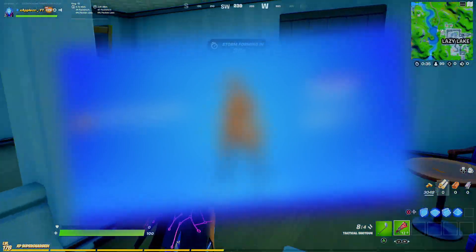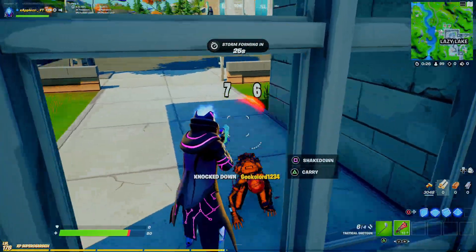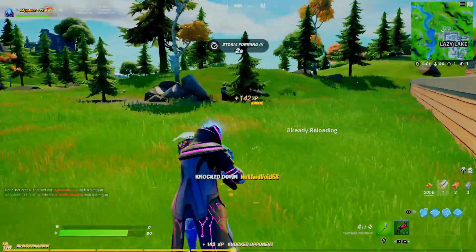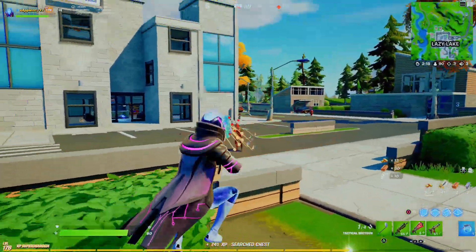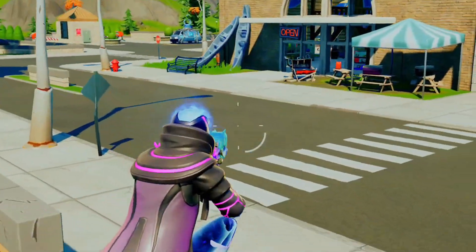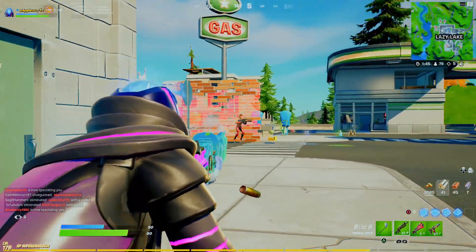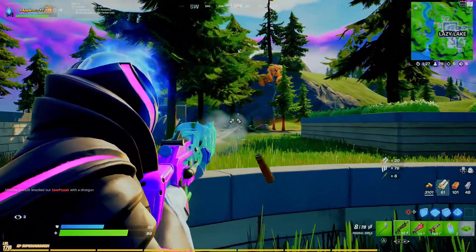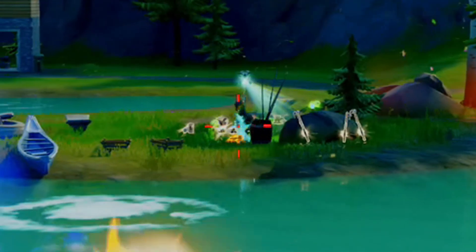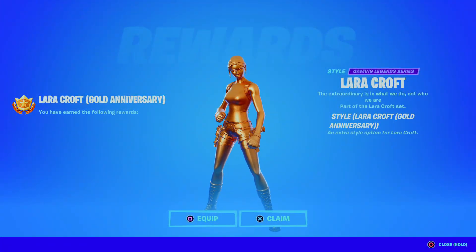There are a lot of free rewards in this update - a lot. The first free reward we're talking about is the free Golden Lara Croft style, which you can now unlock inside of Fortnite. The way you get it is by going to the new island over the bottom left of the map, just below Flush Factory.